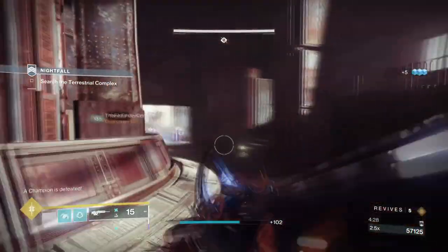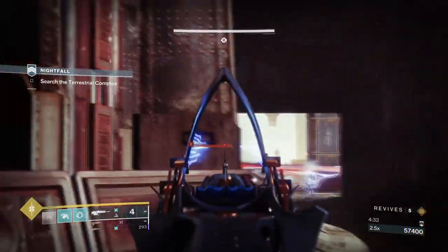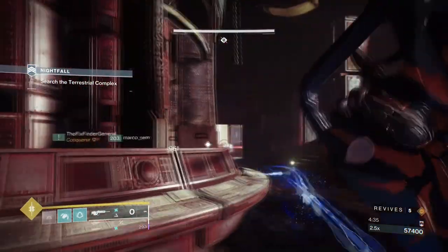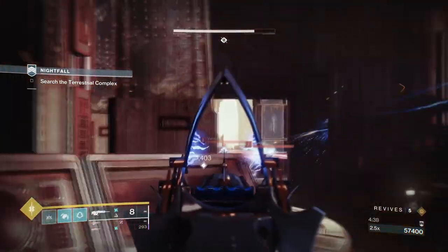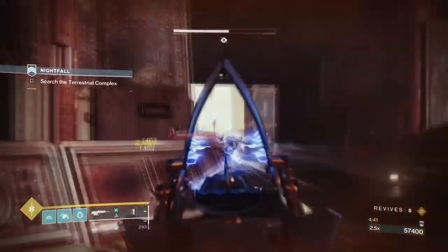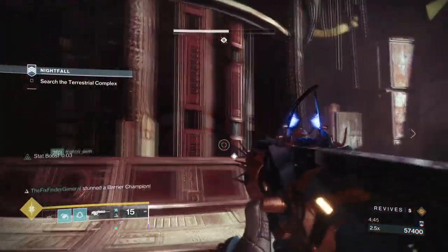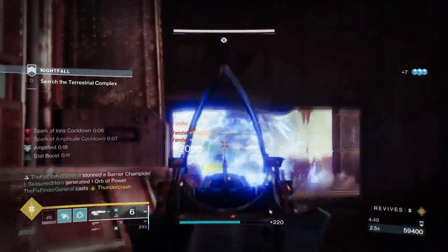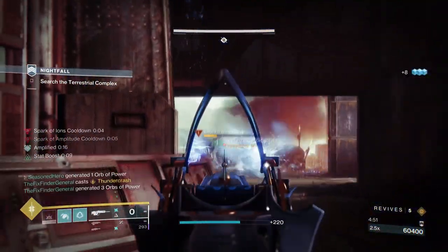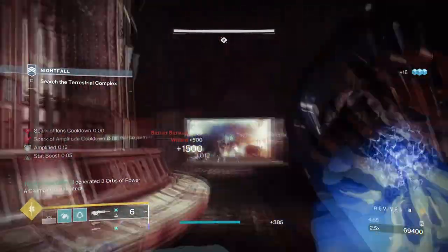Within this first section I've provided the blueprint of the build and how we should go about adjusting the setup to meet our needs. Our exotic will focus on our super and do its job as designed, while Fragments and Aspects will focus on grenade usage and jolting multiple targets at once. This in action will benefit our elemental orb and charged with light mods so we always have energy and power freely available, and our stats are the key ones to focus on when building out the rest of the armor.